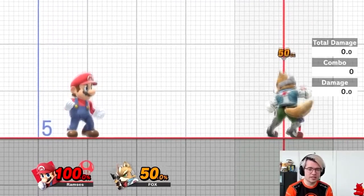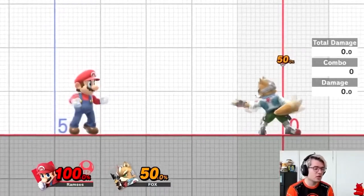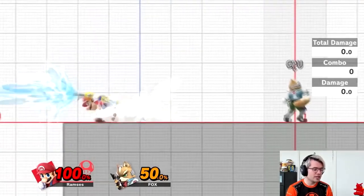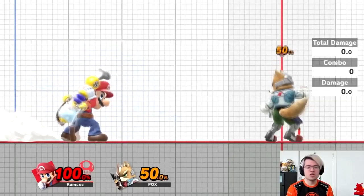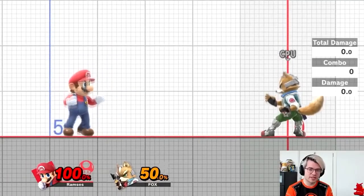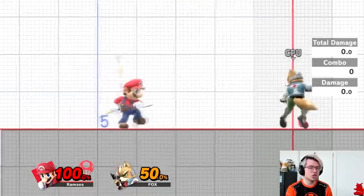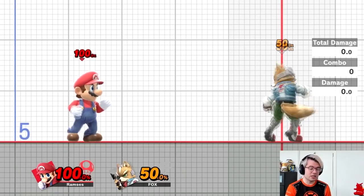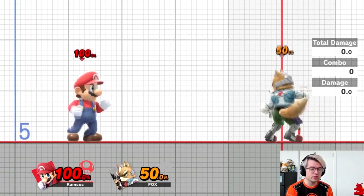The final state to think about is special states. Special moves sometimes come with their own states. An example would be Mario's down B, where he charges the flood. While charging, he can actually shield, jump, roll by pressing to the side, or spot dodge by pressing down — but he cannot attack. Keep in mind that a lot of charging moves, like Samus's charge shot, Mario's down B, or Hero's menu, generally allow you to jump or shield, but not much else.